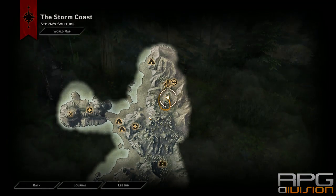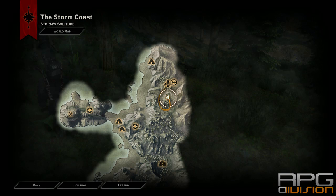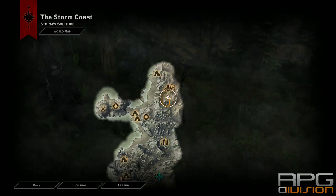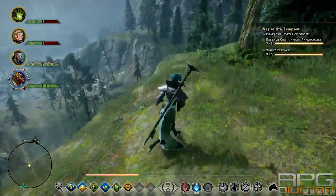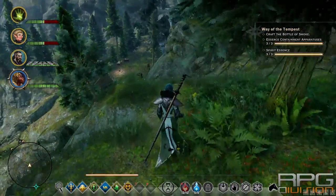The third and last Essence Containment Apparatus you can find over here, right to the south of the first camp, on this hill over here. You can even see the camp from here.